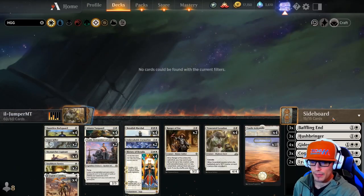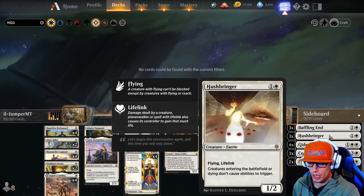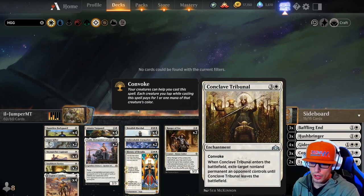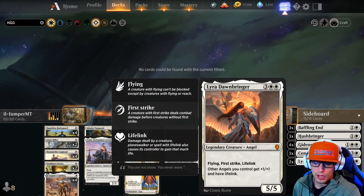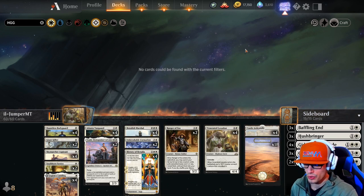We played today in best of one, but the deck comes fully equipped for best of three. We have three Baffling Ends, three Hushbringers, four Gideon Blackblades, three Conclave Tribunals, and two Lyra Dawnbringers in the sideboard. If you have any questions about the sideboard, jump in the Discord and we'll help you sort that out.